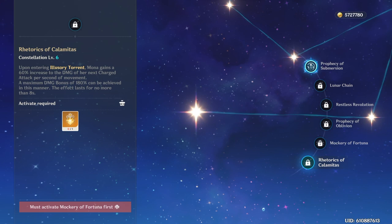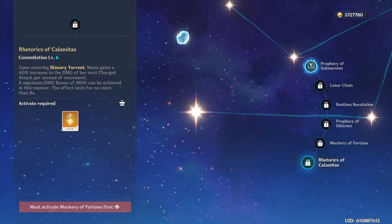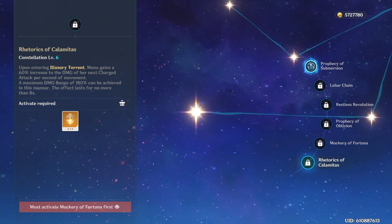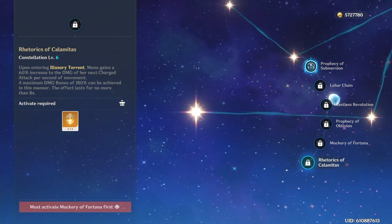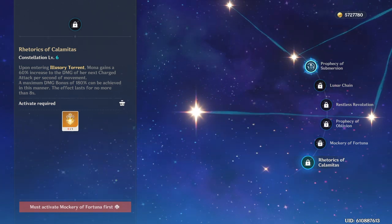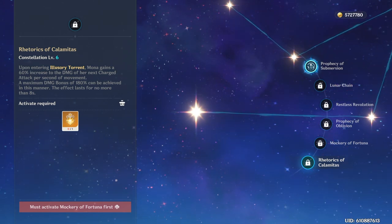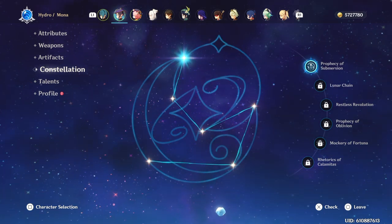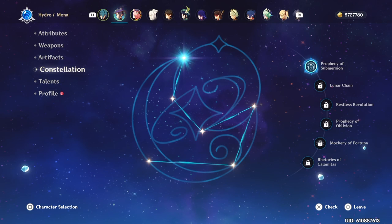Constellation 6 is when Mona does an alternate sprint, she gains 60% increased damage to her next charge attack per second of movement, with a maximum damage bonus of 180%. Honestly this constellation kind of sucks, because you mainly don't want to be running around in an alternate sprint for a long time. And for support Mona or even main DPS Mona, this really isn't that good of a constellation. So yeah, those are all of Mona's constellations. There are some good support ones and some good main DPS ones, and these constellations are not needed, so if you don't have any of them, you do not have to stress out.